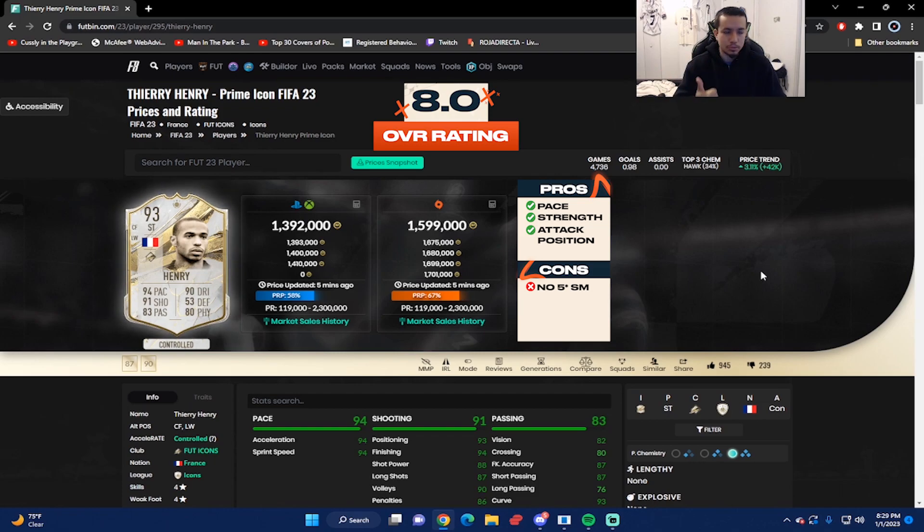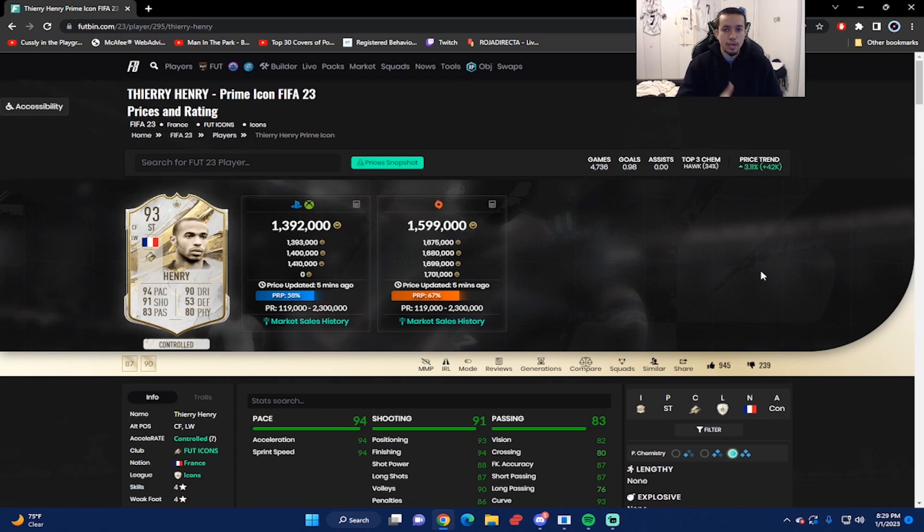93-rated Prime Henry is beyond usable at this stage of the game and gets a thumbs up from me. Rating-wise, I'm going to give him an 8.0 out of 10 — he was really good, above average. I really wish EA would give Henry a 5-4 card one day, because I guarantee that card would be a top-10 striker in the game. That concludes the review for 93-rated Prime Henry — thank you guys for the support. The next review will be Prime Seedorf and Prime Zidane. It's been your boy Dan FIFA — peace!